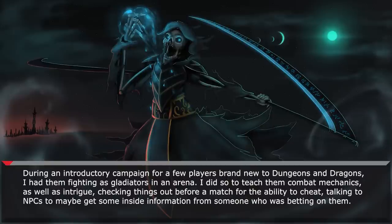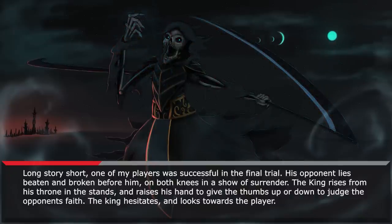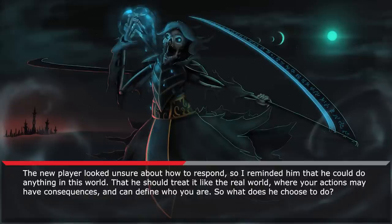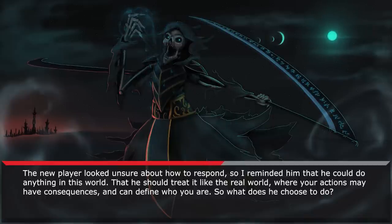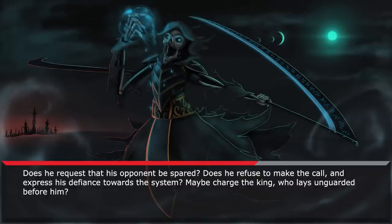During an introductory campaign for a few players brand new to Dungeons & Dragons, I had them fighting as gladiators in an arena. I did so to teach them combat mechanics as well as intrigue — checking things out before a match for the ability to cheat, talking to NPCs to maybe get some inside information from someone who was betting on them. Long story short, one of my players was successful in the final trial. His opponent lies beaten and broken before him, on both knees in a show of surrender. The king rises from his throne in the stands and raises his hand to give the thumbs up or down to judge the opponent's fate. The king hesitates and looks toward the player. The new player looked unsure about how to respond, so I reminded him that he could do anything in this world, that he should treat it like the real world, where your actions may have consequences and can define who you are.